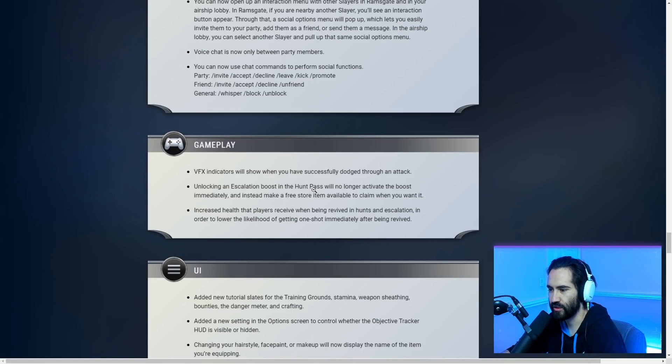Visual effect indicators will now show when you have successfully dodged an attack — a really nice quality of life that makes a little chime noise and you glow blue. Unlocking an escalation boost in the hunt pass will no longer activate it immediately; instead it makes a free store item available to claim when you want it. If you're watching this, make sure you're claiming your escalation boost for free in the cash shop so you can get that increased XP before the season ends.